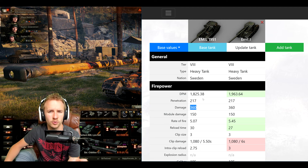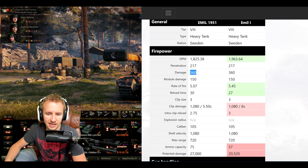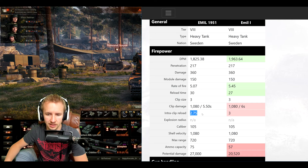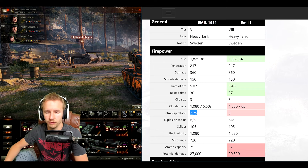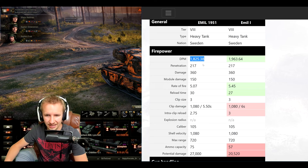This was a great change considering that the unload time of the Emil did not increase, because it was able to get more damage out quicker. The Emil 1951 takes that to a new level with an intraclip reload of 2.75 seconds — a quarter of a second better than the Emil — meaning it can unload its entire magazine for 1080 damage in 5.5 seconds rather than 6. However, it has three seconds extra magazine reload time, so the DPM drops into rather lackluster territory for a tier 8 vehicle.